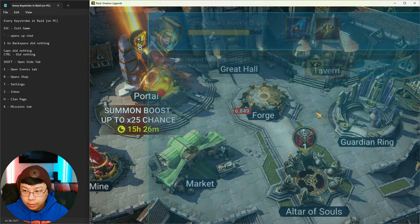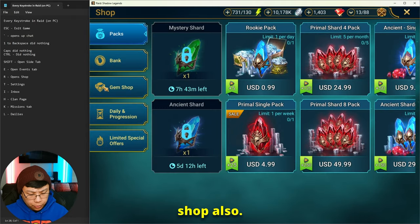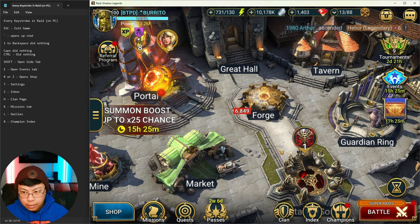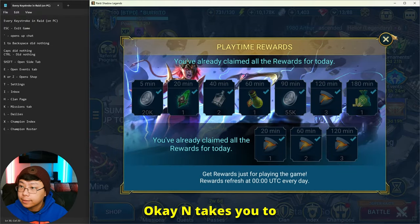J does nothing. K takes you to your Missions tab. L takes you to your Dailies. C takes you to the Shop as well — so they have two ways to open the Shop. X takes you to the Champions index.